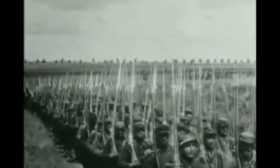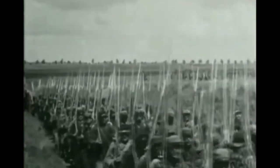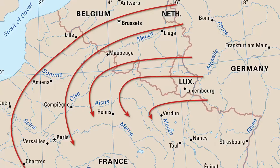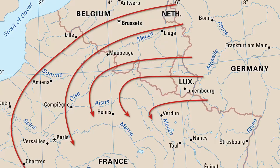The original Schlieffen Plan put forward in 1905 proposed using a much larger force than that used in 1914, after some changes to the plan by von Moltke, German Chief of Staff. The plan involved German armies moving through neutral Belgium, allowing them to bypass the heavy defences on the French-German border, and exposing the French army's flank to potentially envelop a large portion of the French army and knock them out of the war.